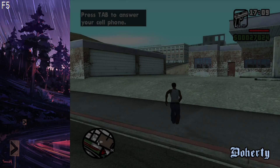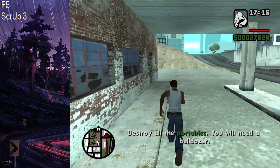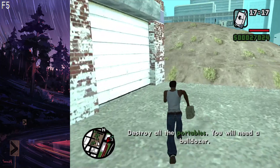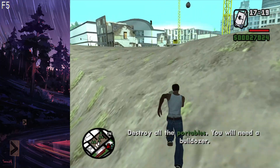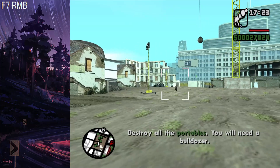Hello everyone and welcome back to a new episode of Minor Optimizations. We're back in San Andreas and we're taking a look at a very tricky shot in the Deconstruction mission. This was done in Flying's TAS a couple of years ago and it's starting to become more prominent in runs.